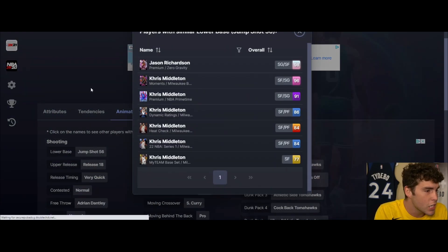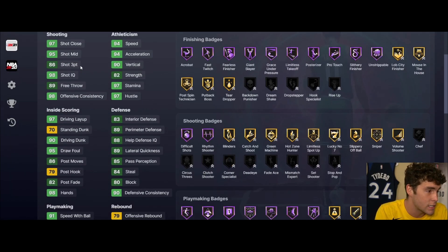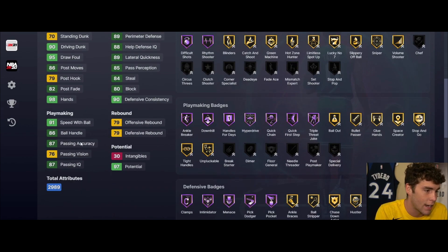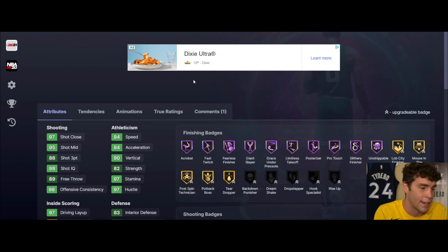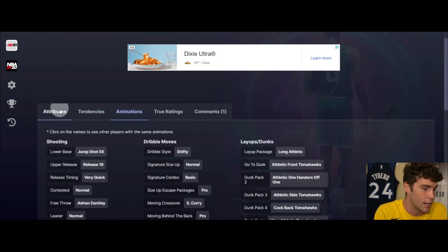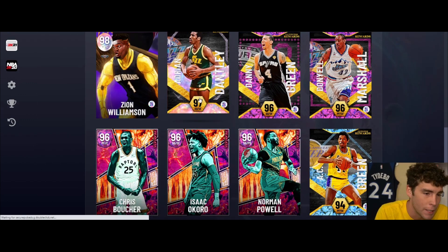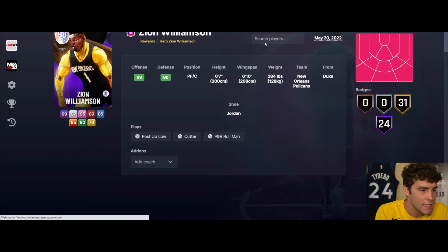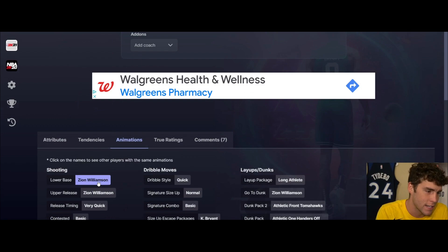Adrian Dantley token reward - Galaxy Opal, 6'5", 6'8" wingspan. Jump shot 56 on very quick, going to be a fine release. 86 three ball, 90 driving dunk, 91 speed, 86 photo, 94 speed acceleration. Defensively very mid and mediocre. This Adrian Dantley card just is not great in MyTeam and it really comes down to his defensive stats - pretty abysmal in there.